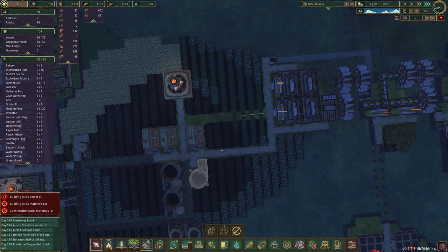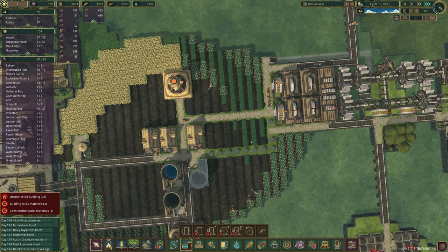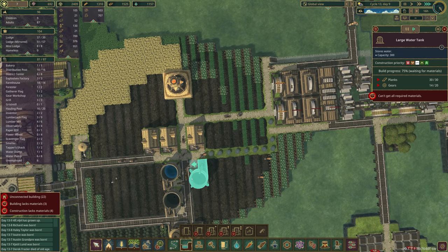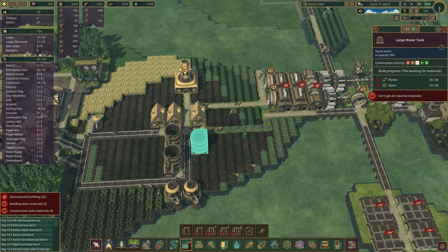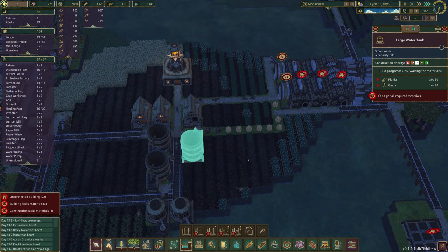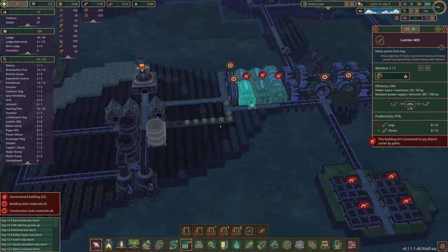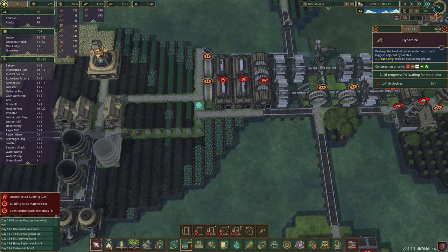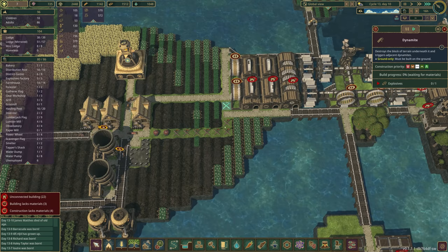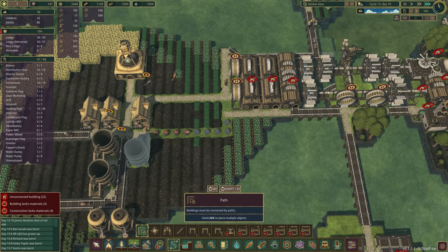We'll get rid of this and make another road connection here, then focus on our explosives again. We've eliminated the minimum number of connections needed. We're still short on gears to get this large water tank done — this is so difficult, but it's fine, we'll figure it out. And we've disconnected all of this stuff over here — that was NOT what I wanted!